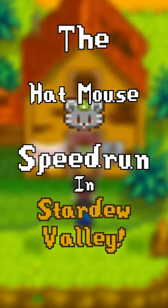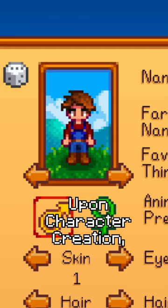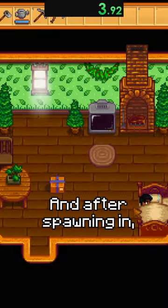Here's how to complete the Hat Mouse speedrun in Stardew Valley. Make sure to choose the forest farm upon character creation, and after spawning in, make sure to pick up your bed and do not put it back down.